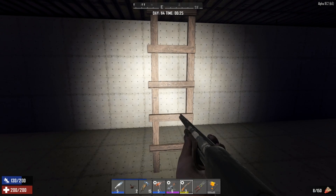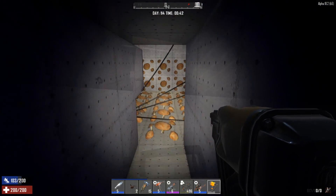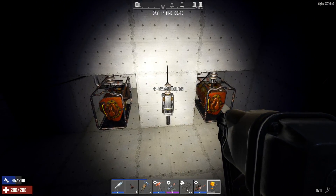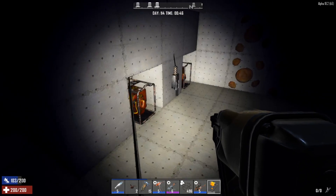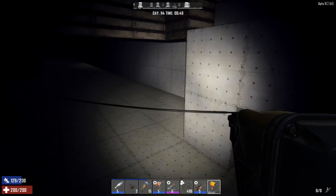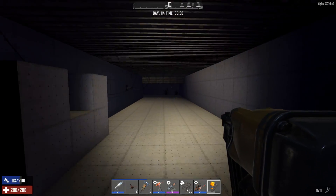I'm gonna get these kicked back out, get the blocks replaced, and get my inventory organized. One thing I forgot to do is turn on my electric fences. Let's get those guys going. I had the generator turned off by accident - my bad. Getting these going now - it's very loud down here.